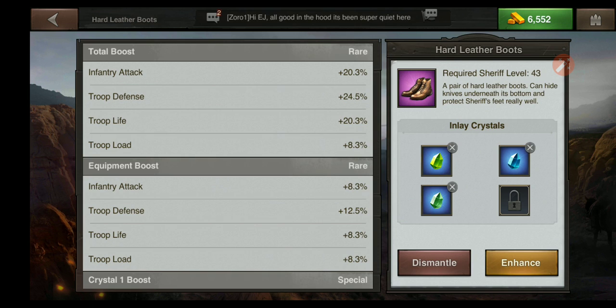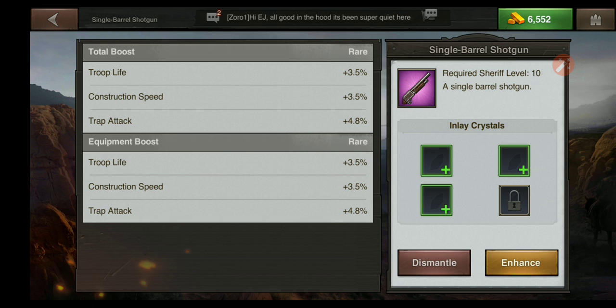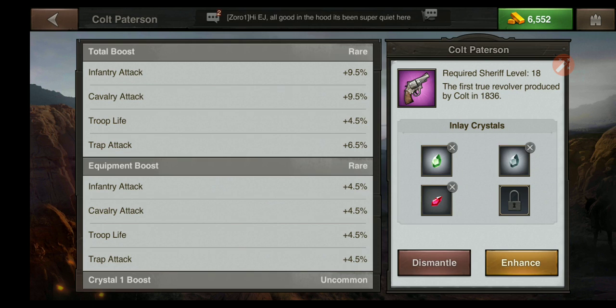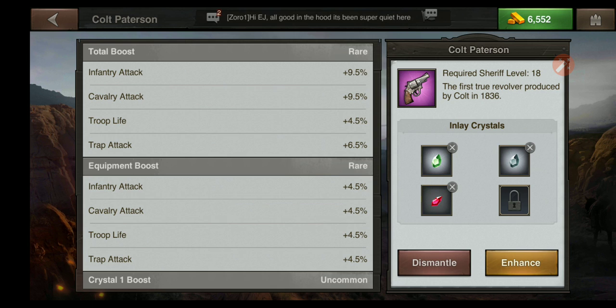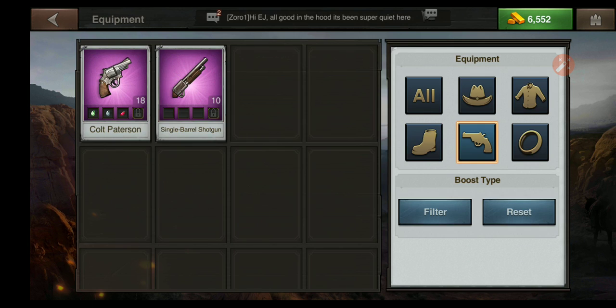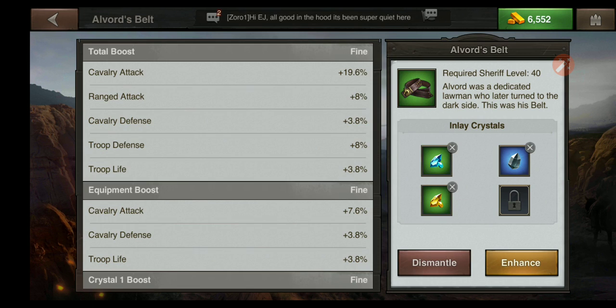Looking at our boots: the hard leather boots give infantry attack, troop defense, troop life, and troop load. For guns, we have the Colt Patterson — infantry and cavalry attack with troop life and trap attack — and the single barrel shotgun, which I use for construction as it has 3.5% construction speed. For accessories, we have one with infantry attack and troop defense, and the Alvarez belt with cavalry defense.